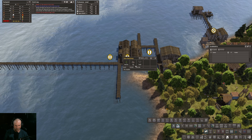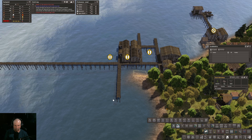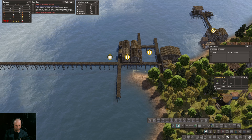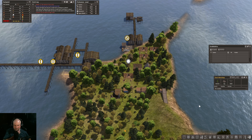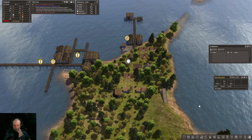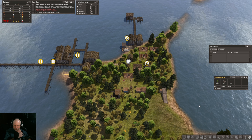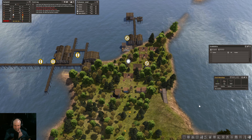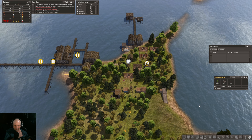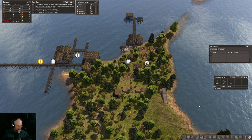One workshop, I think. We've got to get on top of our fuel situation. What we might want to do is reserve the logs just for building, so let's get some fire bundles going with reeds to use as fuel. And we'll stop the firewood chopping, at least for the moment.